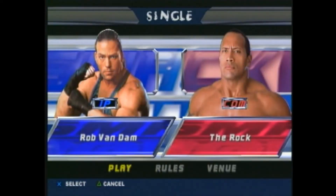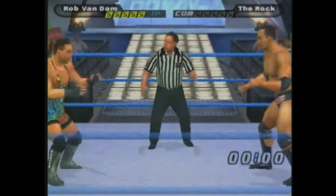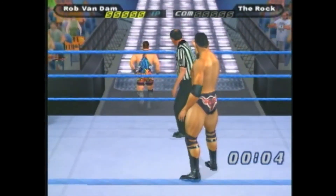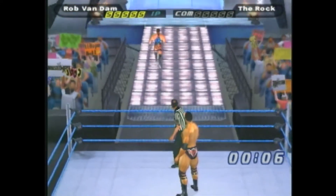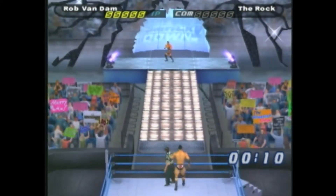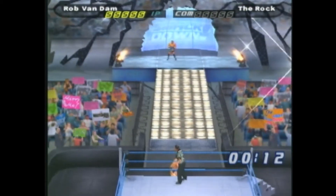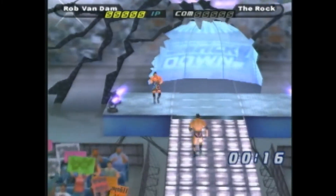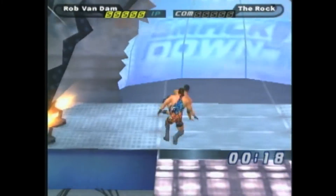Start your match and get it on. At any point during the match, press R1 to climb out of the ring and work your way up the ramp. Taunt your opponent to come up and follow you, then lay a beat down on him right there by the ramp.